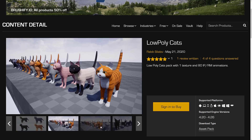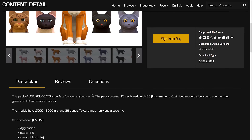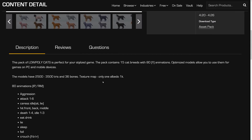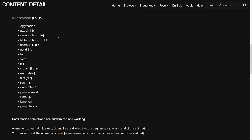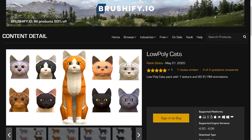Next up, we have the Low Polygon Cat Pack. It's low polygon cats. Models have 2,500 to 3,500 triangles, 36 bones, texture map with one color channel only, and 1K texture. There are a number of different animations — this person obviously knows what cats are like, because there are six attack animations and one aggressive animation. Also included: caress, hit, front, death, eat, drink, lie, sleep, fall, crouch, walk, trot, run, swim, and a bunch of jumping. See the animal theme going on here?